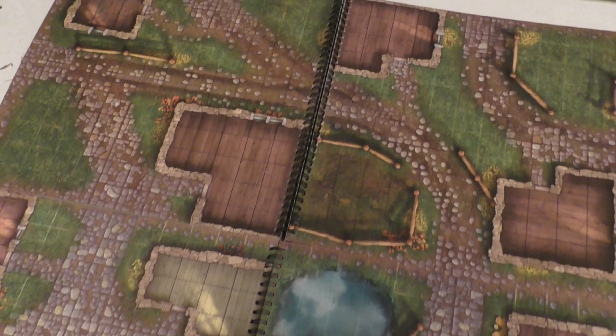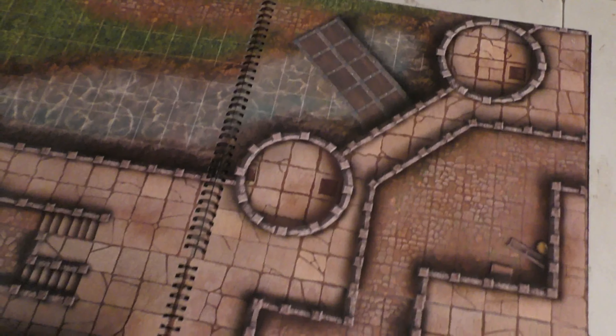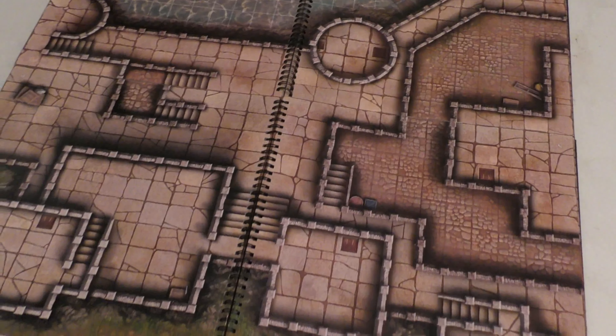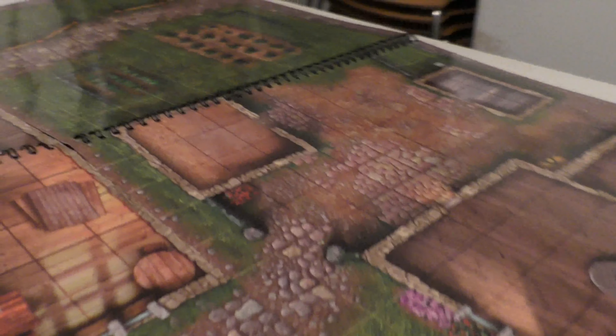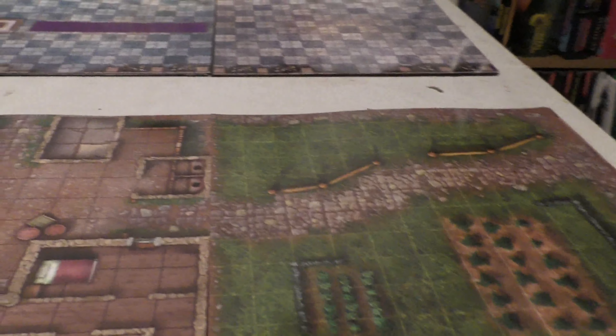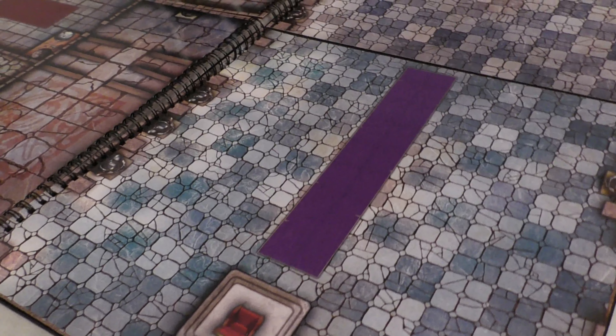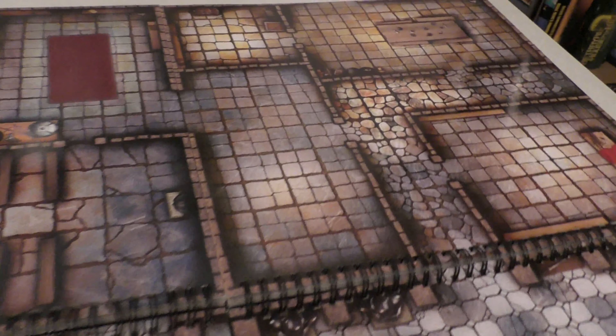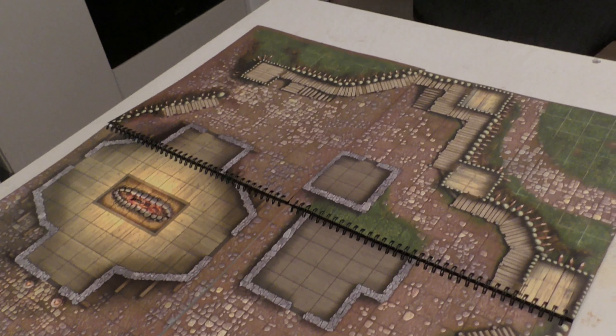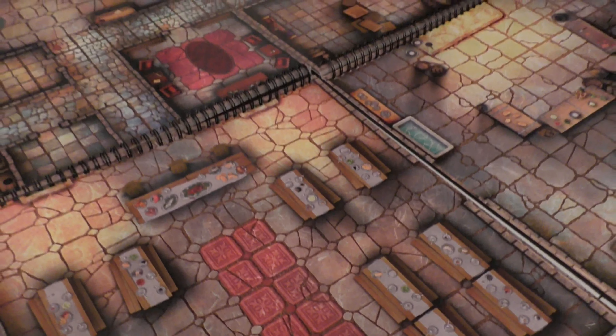Start by asking yourself: what's the core mission? Are the players rescuing someone, retrieving a lost artifact, or stopping an imminent threat? For example, you could have hired them to investigate a haunted mansion or track down a notorious thief. Whatever it is, it should be something they can grasp quickly and immediately dive into. The key is that the players don't spend half the session figuring out what's going on — they can jump straight into the action.